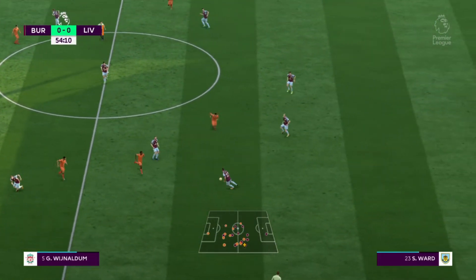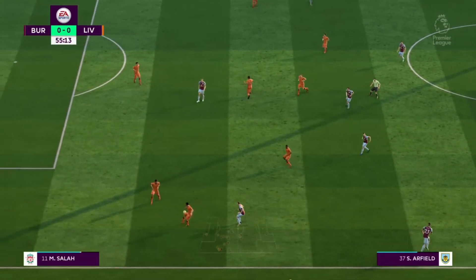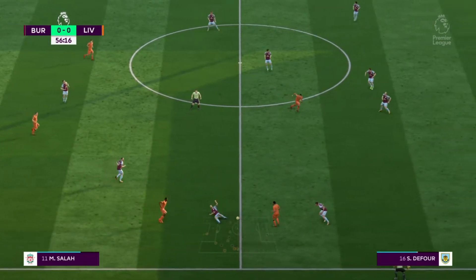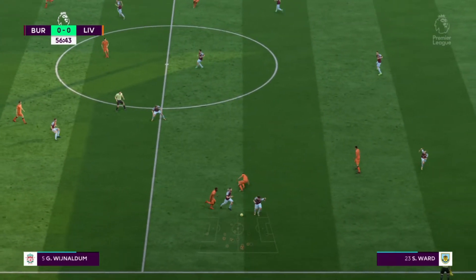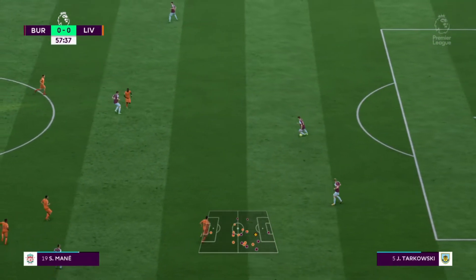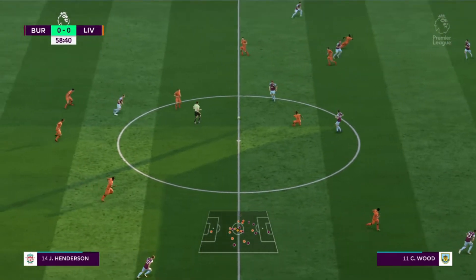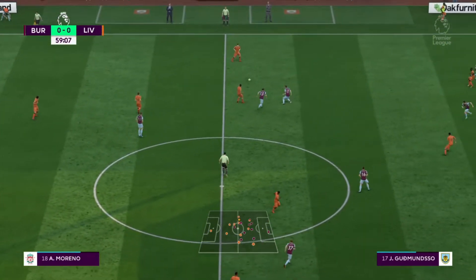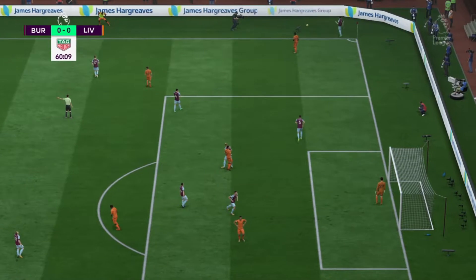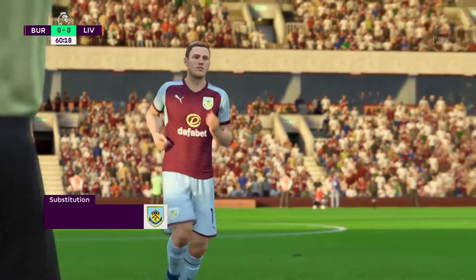Stephen Defoe. Jack Cork — and here they are on the attack. Gomez. Wijnaldum, using his physical power to protect the ball. Jack Cork — he's cut that out well, well read. Played down the wing, keeping the wide attack going. And the assistant signals for the throw. There's a change here and I think it might be a tactical one.